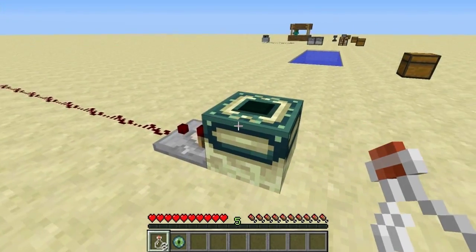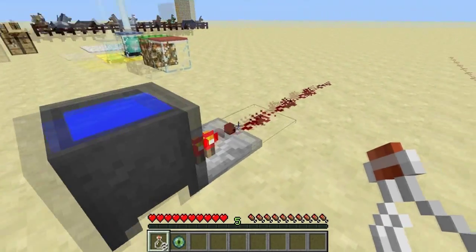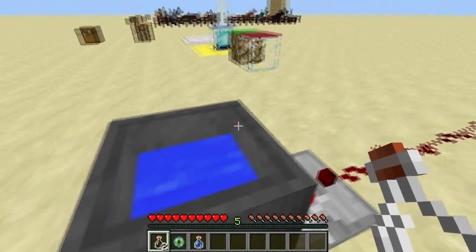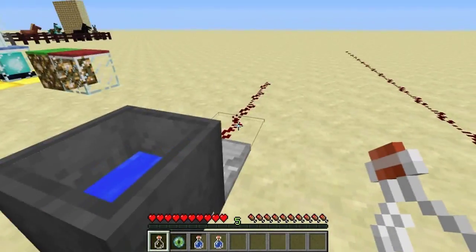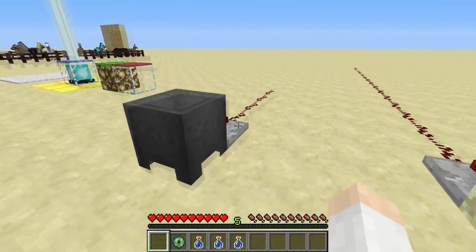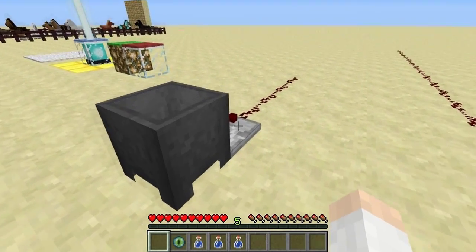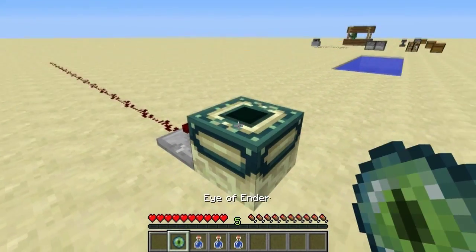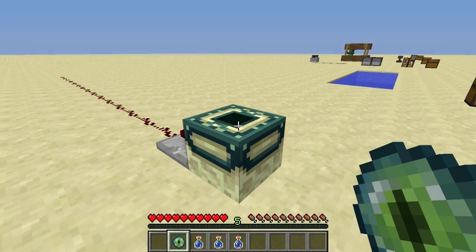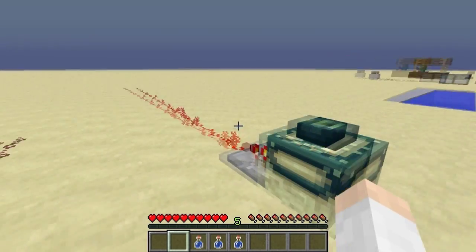The next change has to do with cauldrons and end portal frames. If you attach a comparator to either a cauldron or an end portal frame, they will output a redstone signal based on their state. A full cauldron outputs a signal strength of three; remove one bottle's worth of water and it outputs two; another bottle, one; and an empty cauldron outputs nothing. Since cauldrons fill up slowly during rain, we can now make a survival rain detector using an array of cauldrons with comparators. Placing an eye of ender in an end portal frame outputs a signal strength of 15.